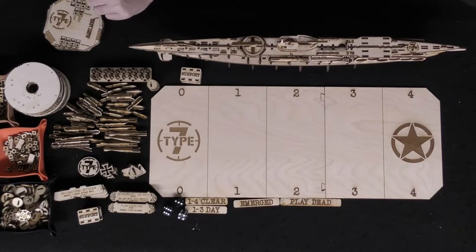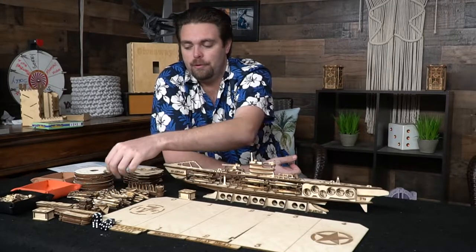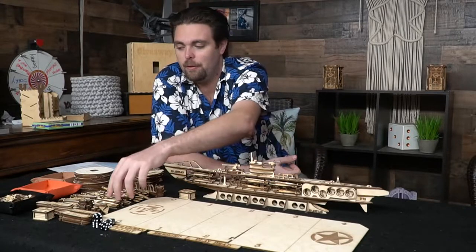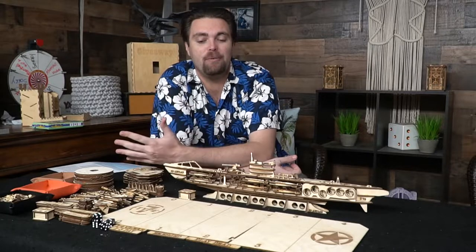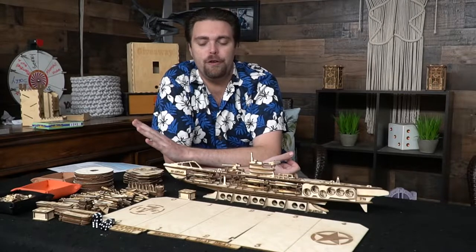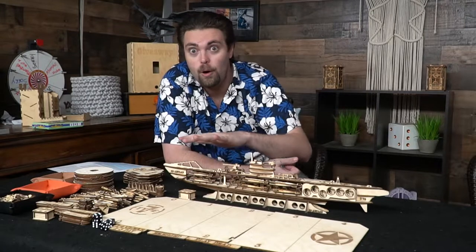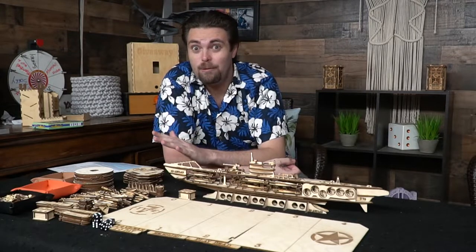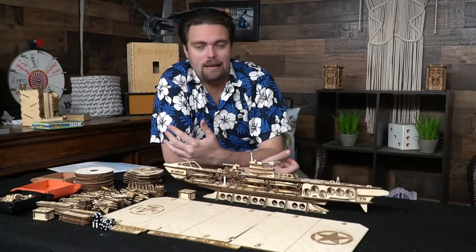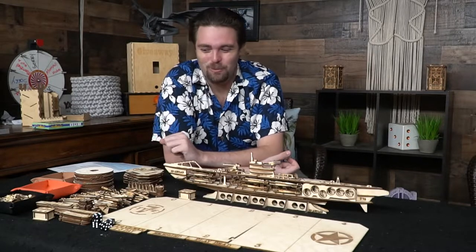If you defeat all enemies in combat, you continue on the overworld map, repair your ship, and try to get new torpedoes, hopefully finishing the campaign chapter. Then you load up for the next chapter with new characters based on who you defeated and how many victory points you earned. You can choose upgrades like ignoring one damage per turn, an improved periscope sight, or moving at speed two even while submerged. You can also emerge to use top cannons, submerge for protection, do deep dives — which are risky but powerful — and even play dead.